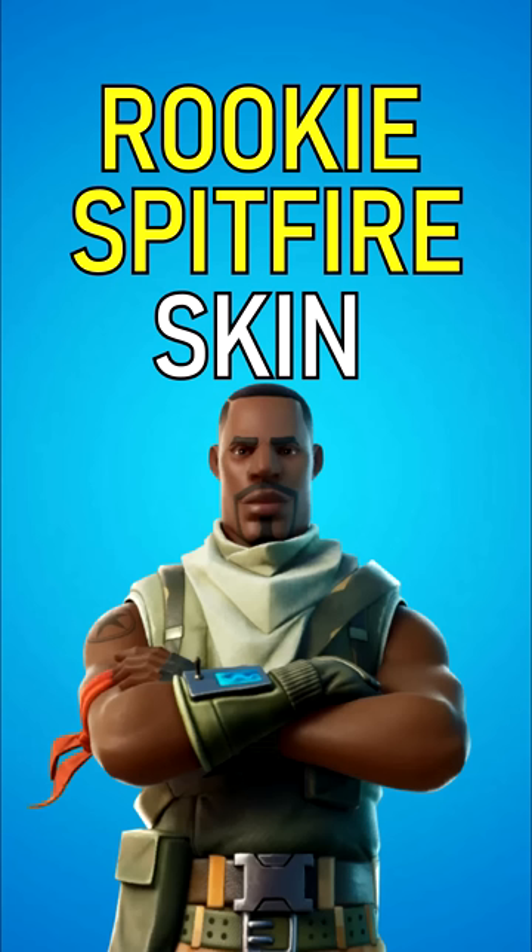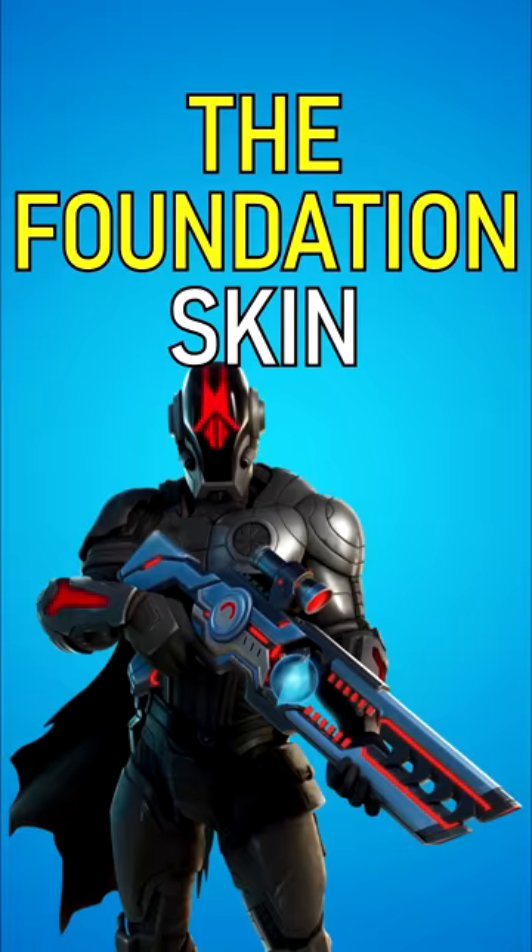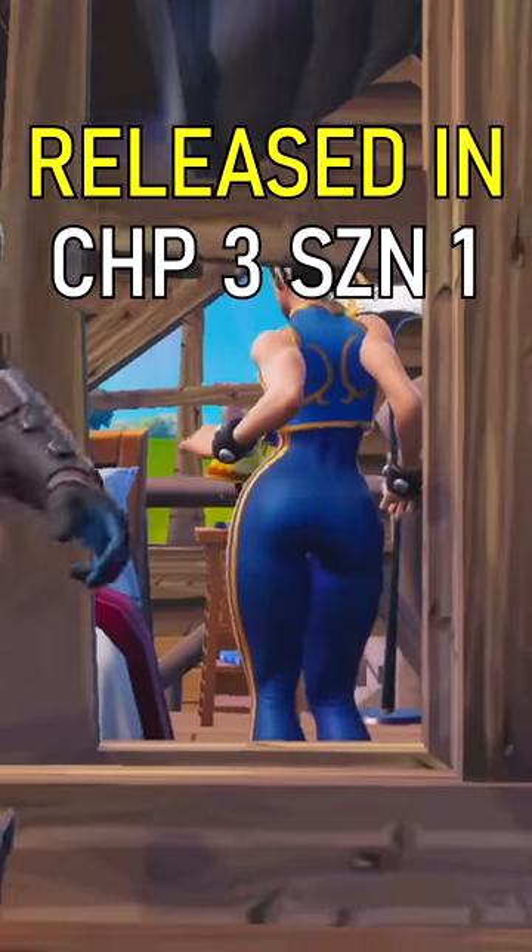The Rookie Spitfire skin. This was released in Chapter 2 Season 4. The Foundation skin. This was released in Chapter 3 Season 1.